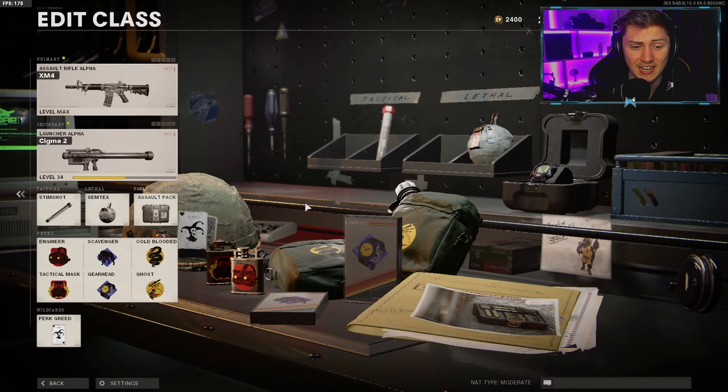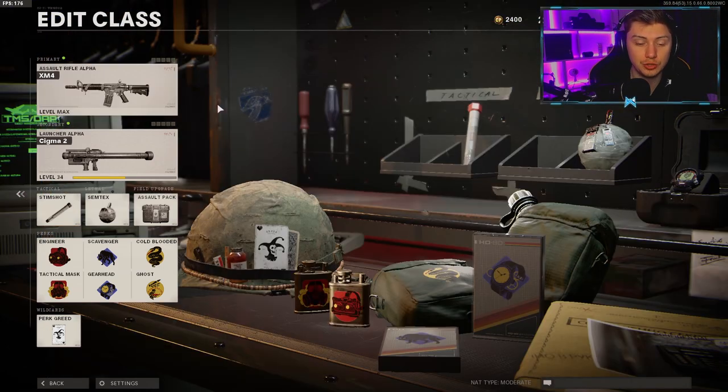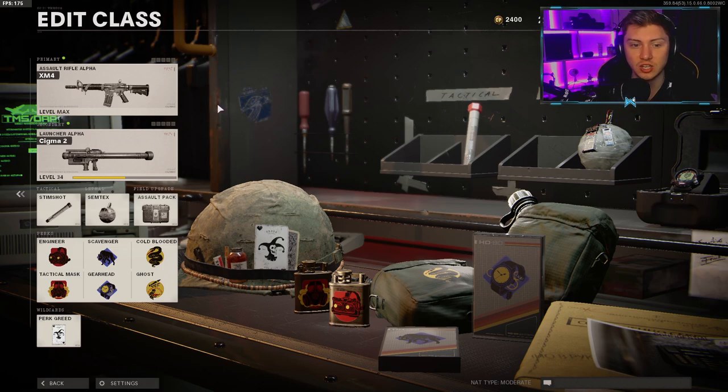On screen right now is the class I've used for the Sigma. I use the XM4 as a secondary gun for situations where I've run out of ammo with the Sigma, don't have a scav pack nearby, but already have one Sigma kill. I'll kill an enemy with the XM4, pick up the scav pack, then run back to reload and get the second kill. That's been really helping me — always have a primary weapon you can use in difficult situations. It's especially useful when someone with Flak Jacket soaks up three hit markers and you need to reset.